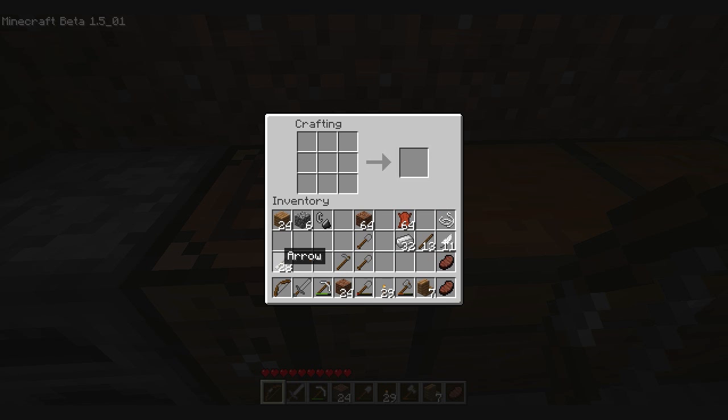We need arrows for the bow, and this is how you make arrows. Arrows go very quickly, so if you're in a situation where you need to kill a zombie, you shouldn't use them. Instead, use your sword, because arrows go fast.